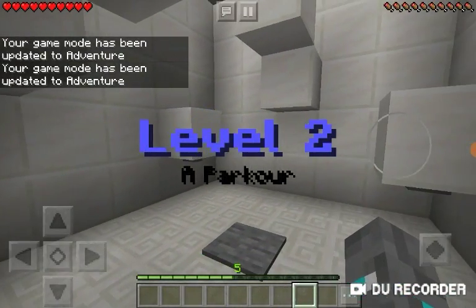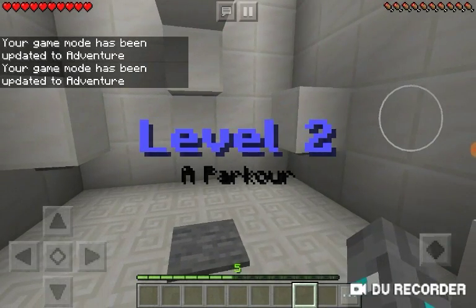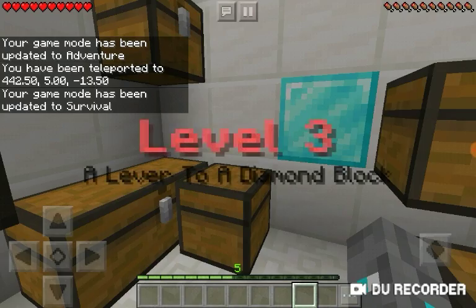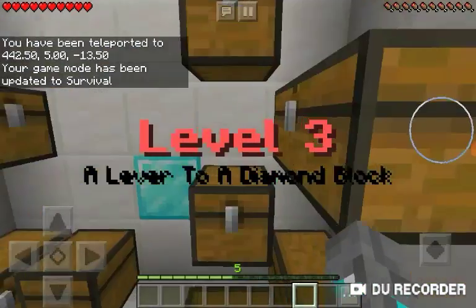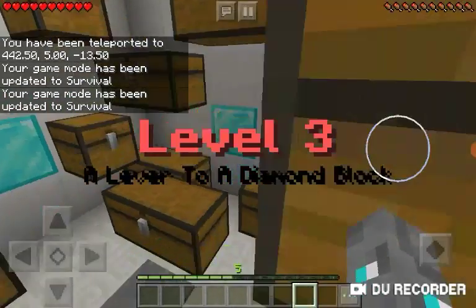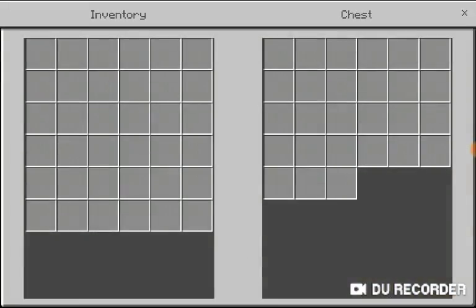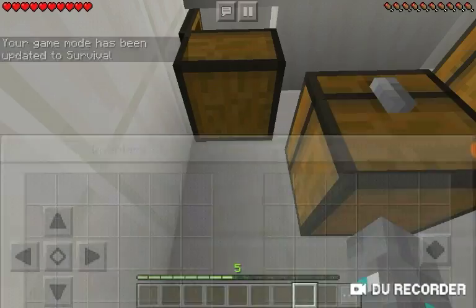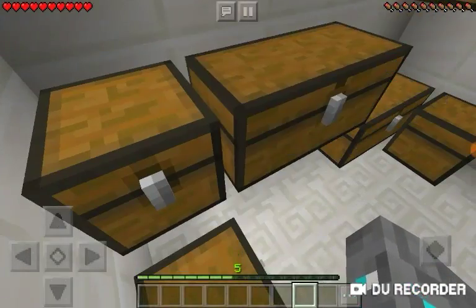This button right here — oh whoa. I think this... yep, there it is. Level three — a lever to a diamond block. Oh no, it's not this. Now I need to search every single chest and find the lever.